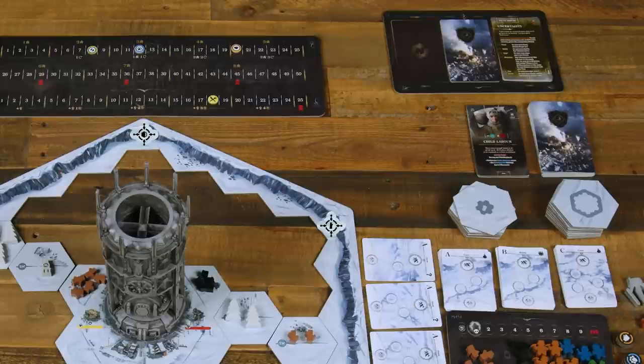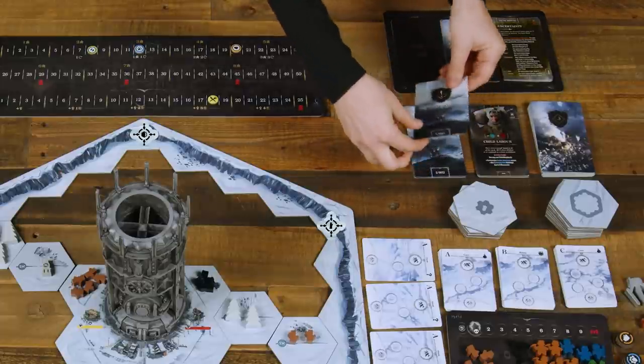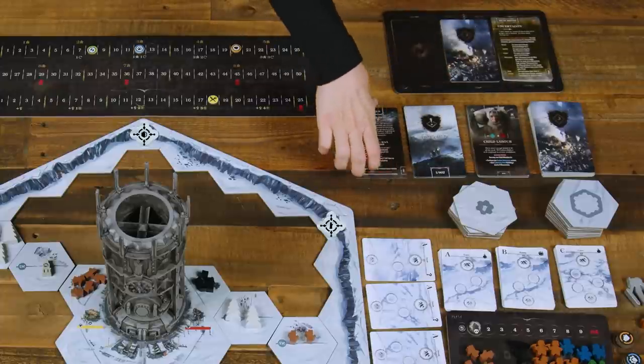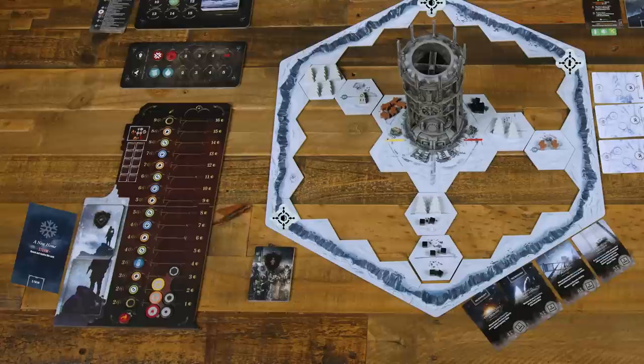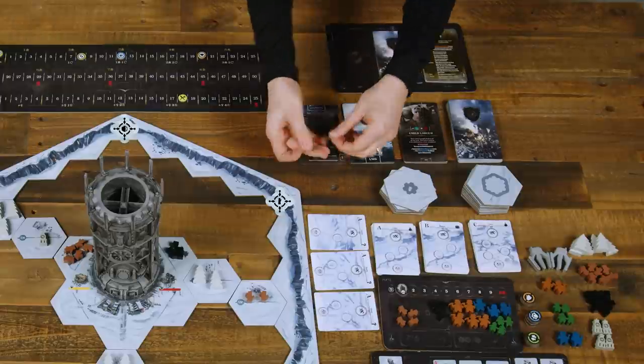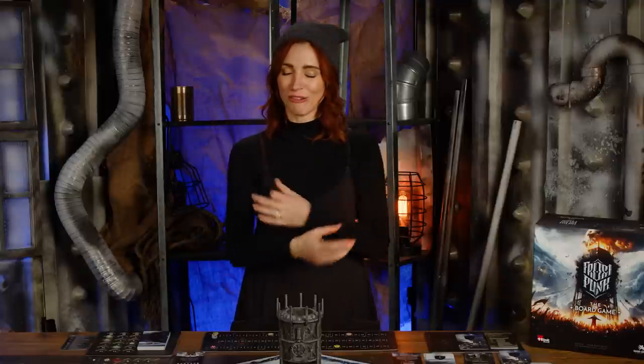Place the scenario cards along the top right of the map as indicated in the scenario book. Read any face-up cards. Place any scenario trigger tokens on the round track and the storm card for the scenario face down to the left of the weather deck. Place the stockpile markers near the scenario display and give the leadership marker to a random player. And now we are finally ready to start the game. You did it — you really set it up. I'm proud of you.